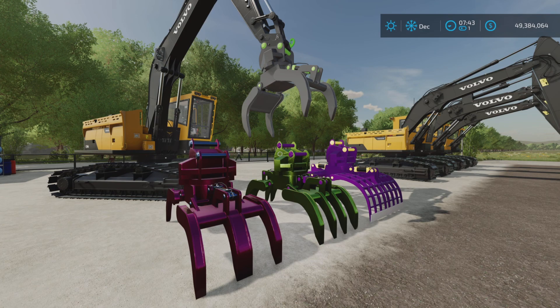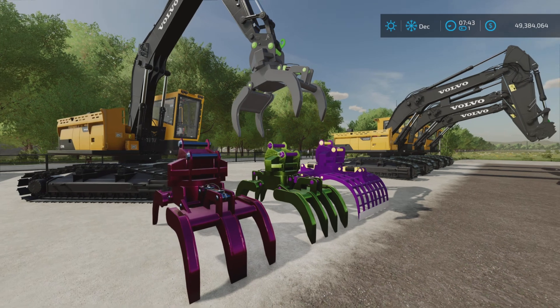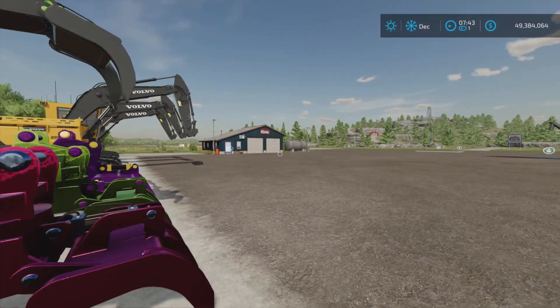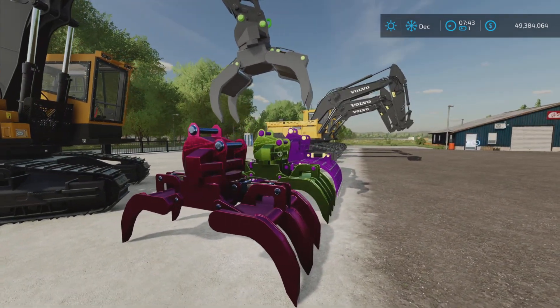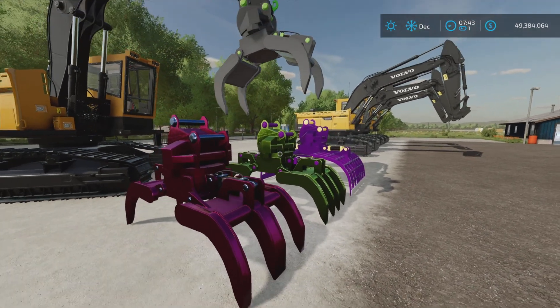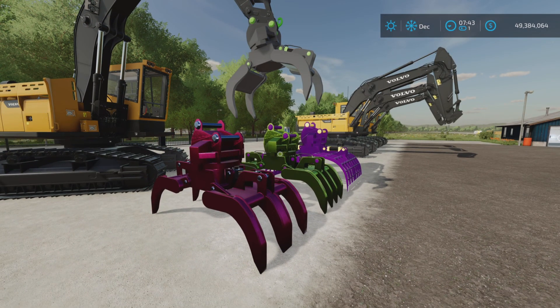Loony Farm Guy here with a new mod test for Farming Simulator 22. This is the Lizard Log Grapple Pack by FSG Modding — 1.93 megabytes to download, two slots each on console. This is for all platforms: PC, Mac, and console. I'm on PS5 on Rock Crawl.